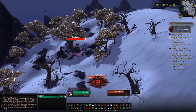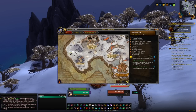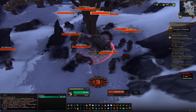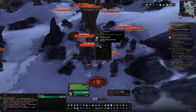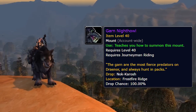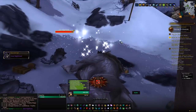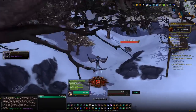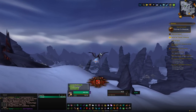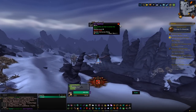Now that we're done with the garrison we can head out into the world. Our first stop is Frostfire Ridge — head to the west side and you'll find an elite wolf called Nok-Karosh. It's not got a long respawn timer and killing it gives a 100% chance of getting the mount called the Garn Nighthowl. This is a BoE mount so you could sell it or buy it, but at this point it's trivial to kill and generally goes for a few hundred gold at most.